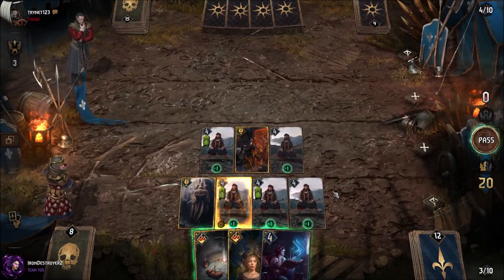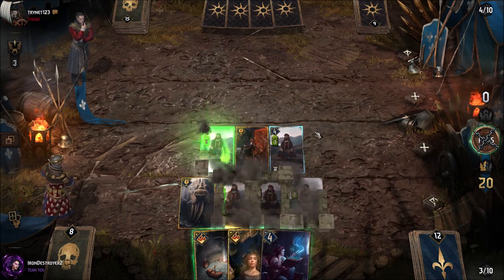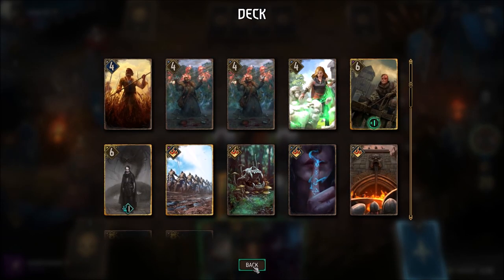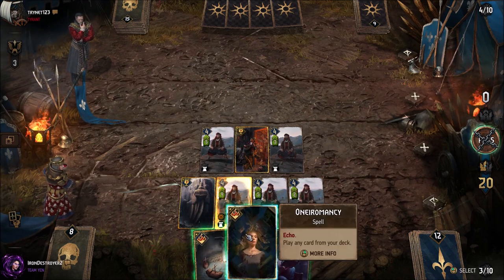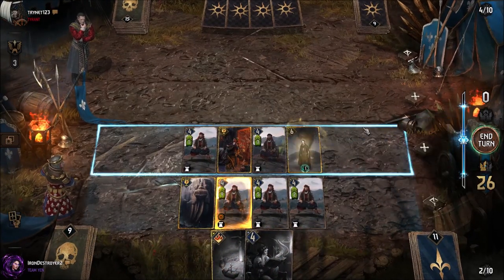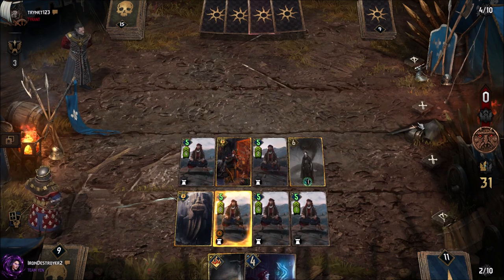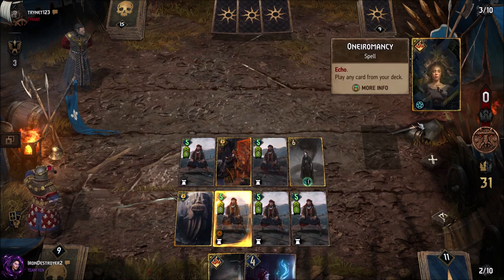Out of our deck we could play Adarin — Dwimanvandra wouldn't be bad either. We can't play both because they're both neutral. I kind of want Adarin because we can make a copy. Megascope — wait, Megascope's neutral too. We'll just throw out Adarin. Megascope was blue though, and blue is the color associated with Northern Realms — you gotta get confused by stuff like that sometimes. So we're going to play Adarin. I think we can just pass here and be okay.